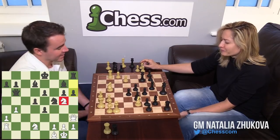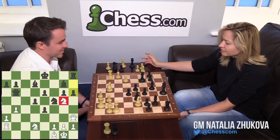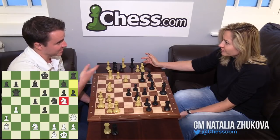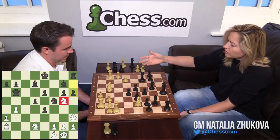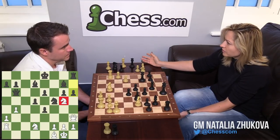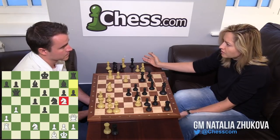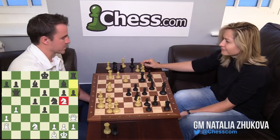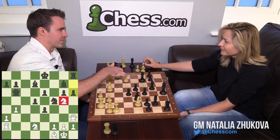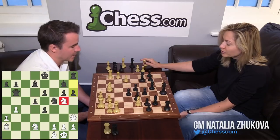Amazing win to happen so quickly, based on a trick — which is why you should pay attention to tactics as a kid, because you've known this idea forever. Because it's difficult to believe — White just developed in a normal way, didn't do strange things, just developed — but somehow it's almost a little mistake of the move order, so he sort of set himself up to make a blunder.